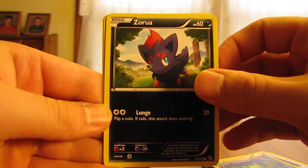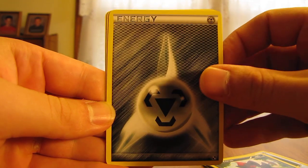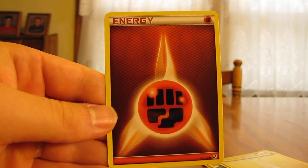Rheonucleus, nice holographic card. Zorowa, Metal Energy, Electric Energy, and Fighting Energy.